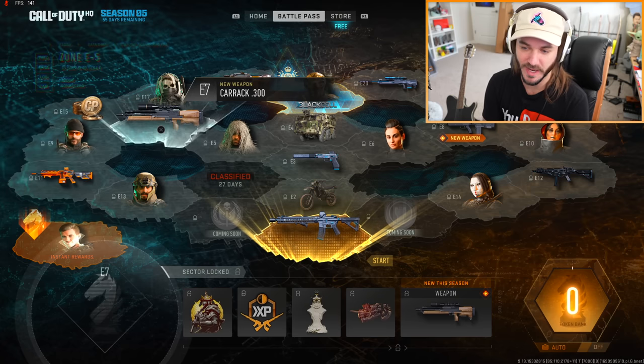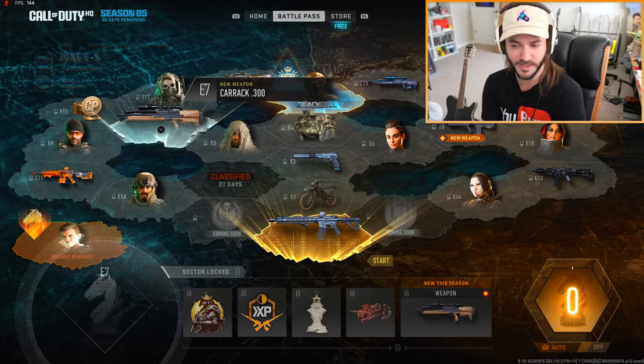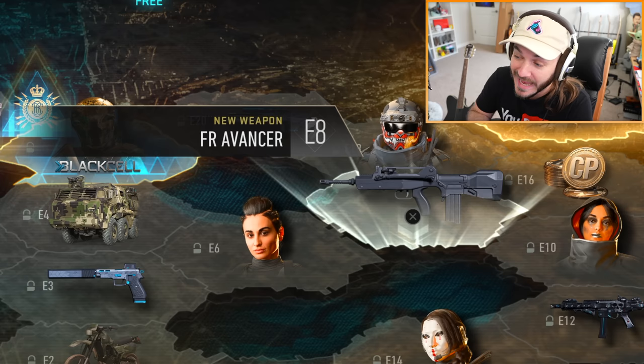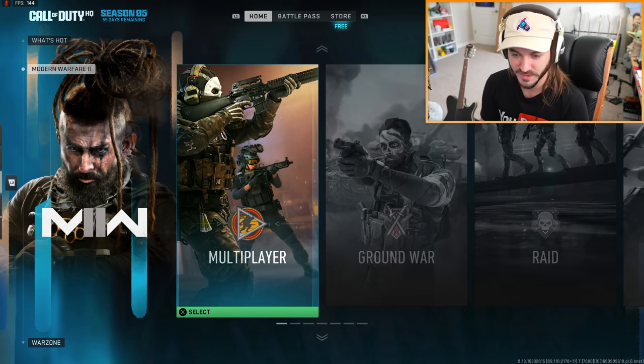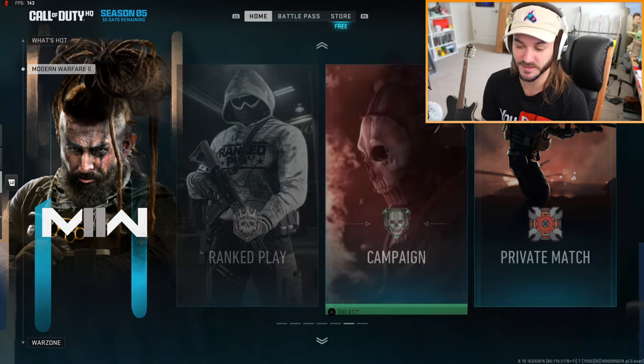We currently have two brand new weapons: the WAH 2000, which is called the Karak 300 in this game, and a brand new FAMAS being called the FR Avancer. We're going to check out both of these guns today. They've also once again changed the UI.